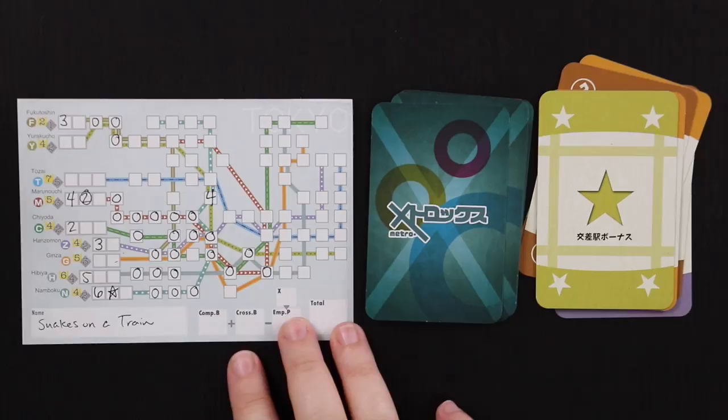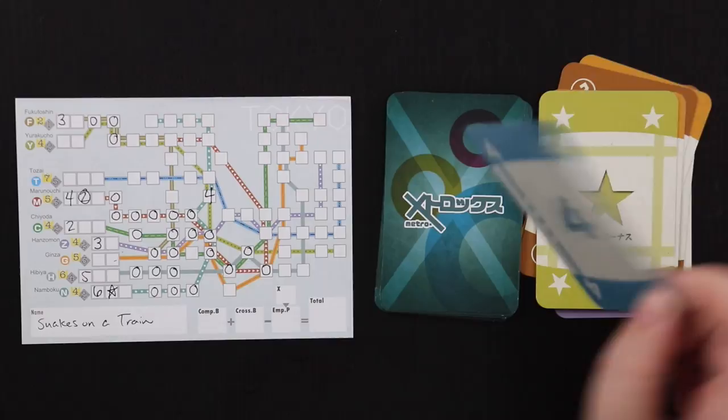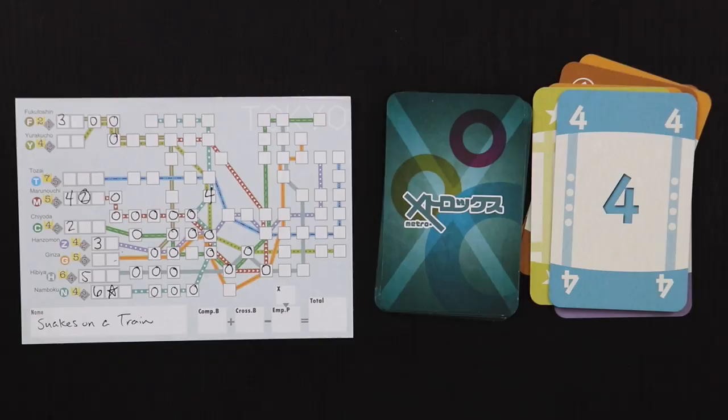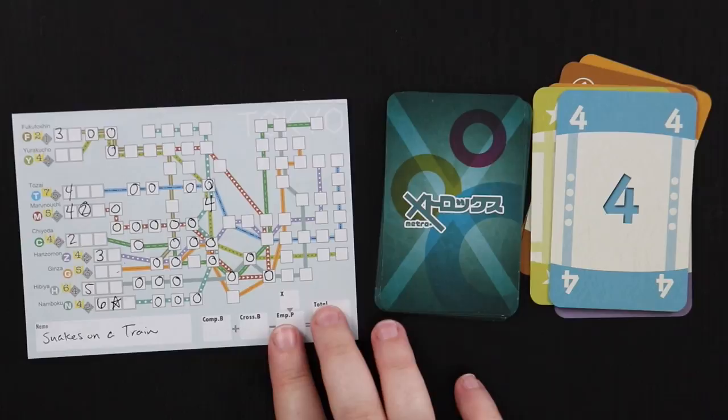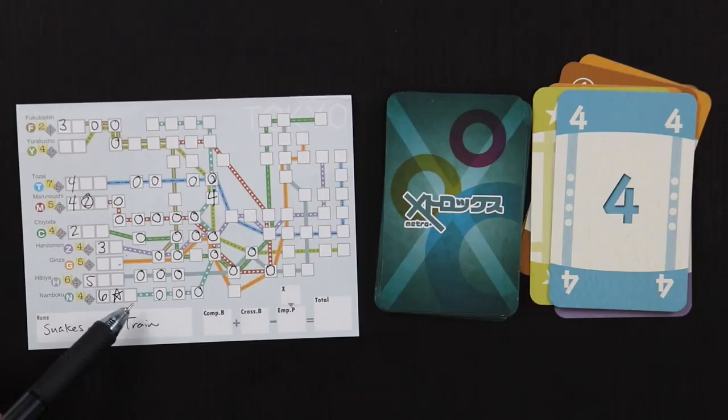Next card is a four — that's exciting. I think it's about time we did something with the Tozai line, so we put the four there and go one, two, three, four. This is shaping that line up really nicely — I have space for one more number on it. Now if I pull a five I can finish it. We'll see what happens.